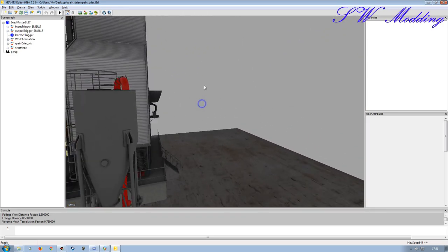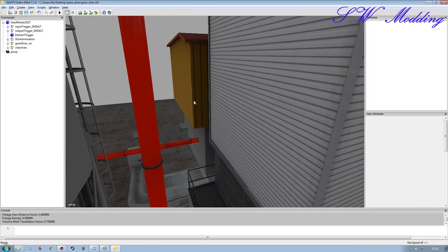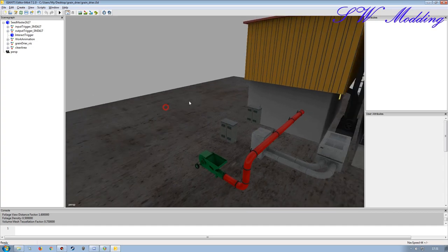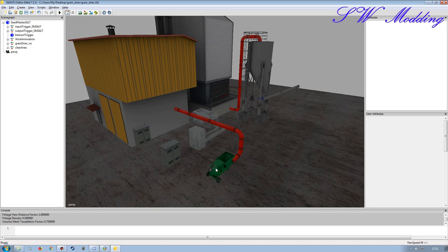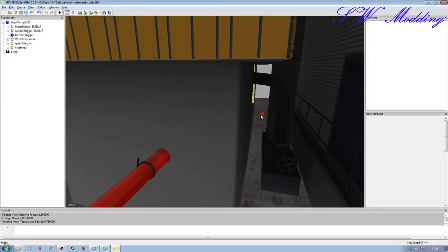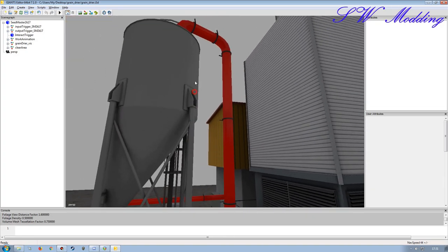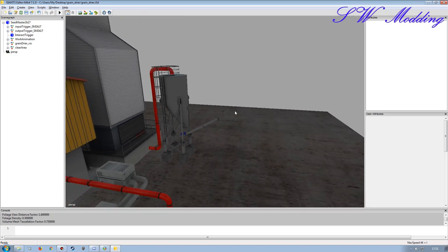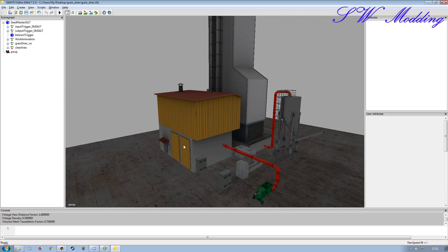I've added this other pipe here - I'm sure that's not exactly how it would work, but you guys can put something better together. I just wanted to get something that resembled the route the grain would take. So from here we tip the grain into the auger or hopper, it goes through to the building, through all these pipes, up through the unit, comes down once it's been dried, and enters the storage unit.